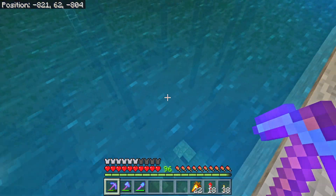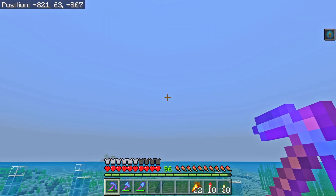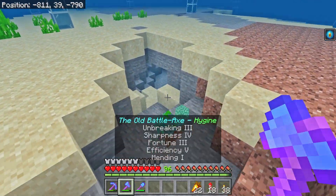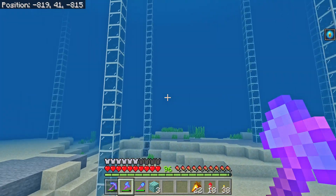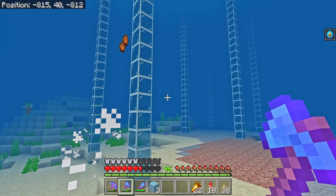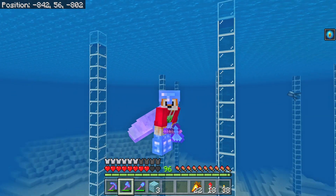And there we go — the monument is all gone, just like that. The good news is I now have a ridiculous amount of prismarine blocks for decorating. I've also discovered an underwater cave network system which we need to explore to make sure there are no more guardian spawning places. The bad news is that doing this was a complete and utter waste of time — not one more guardian spawned. The guardians I found after putting the pillars in must have been persistent for some reason.